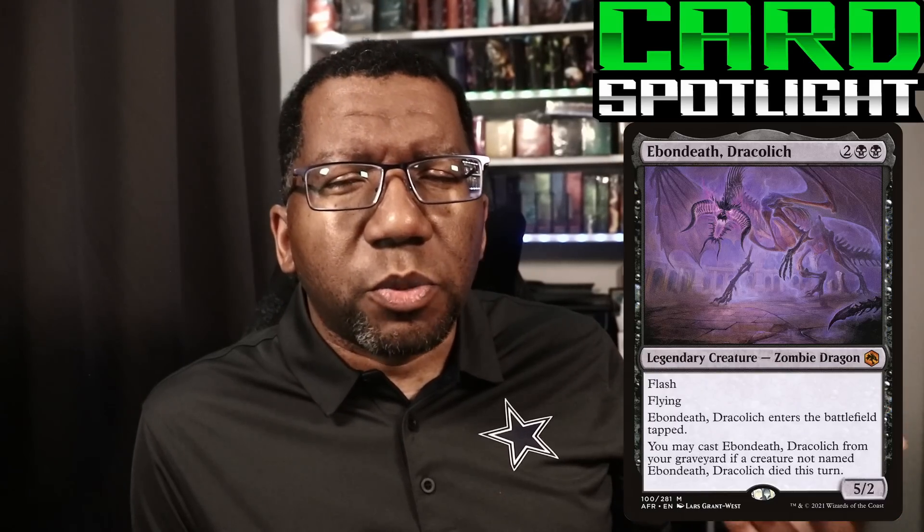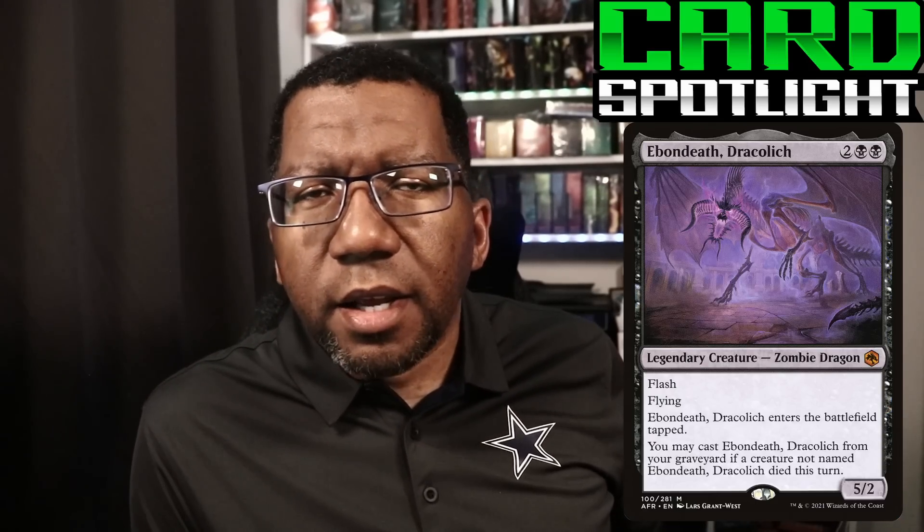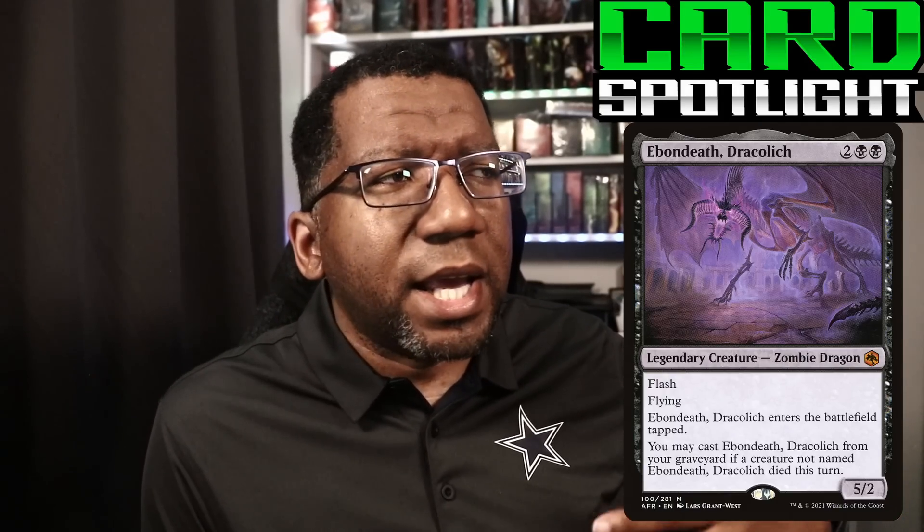For today's card spotlight: Ebondeath Dracolich. While it was in Standard it didn't really do much — I tried three or four times, it was a bit too slow and we didn't have a good aristocrats-type deck where you're sacrificing and returning the dragon. But in Commander that's not the case at all. There are lots of decks that want a big five-power-or-greater creature that comes into play, sacrifices something every turn, and triggers when creatures die or enter. This has kept it from going into the bulk bin — it still goes for three or four dollars, actually pretty useful. If you have any decks that need something like that, it's worth considering. And if dragons aren't your thing and you're looking for other ways to play Rakdos, we have a cool deck that takes advantage of Body Dropper doing lots of sacrifice stuff — check that one out. We'll see you next time.